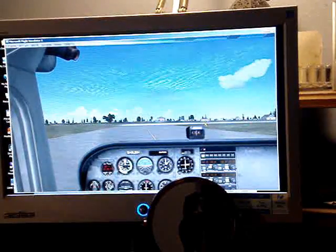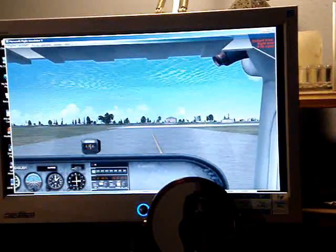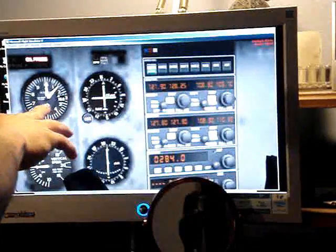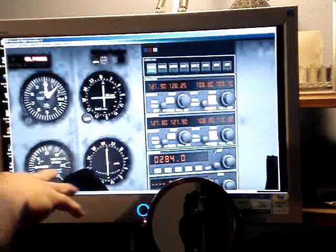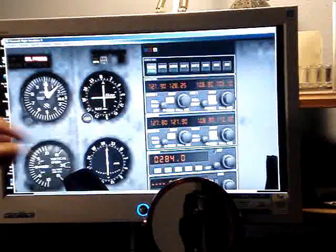Here's another shot — that's a passenger view, this is the radio view and radio stack, this is the altimeter, my vertical speed, and this is my OBS and other navigational equipment.